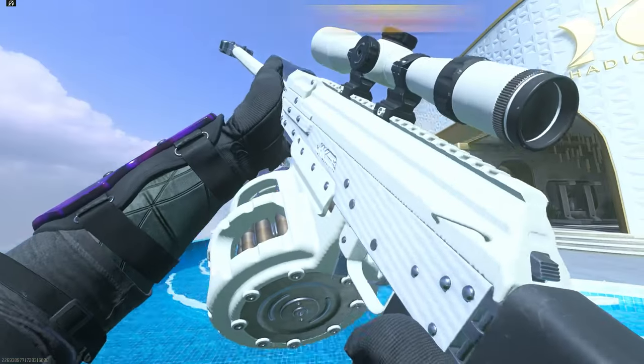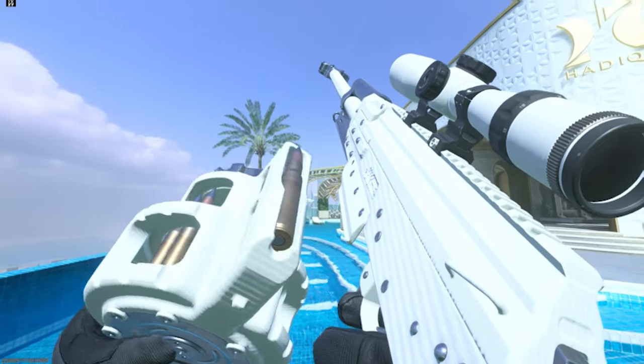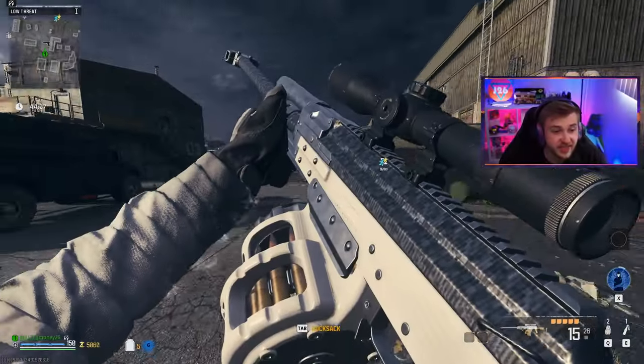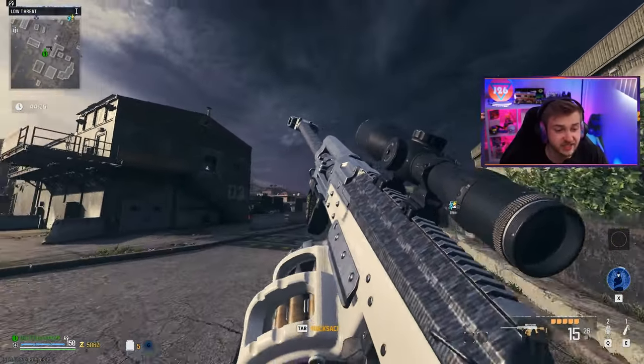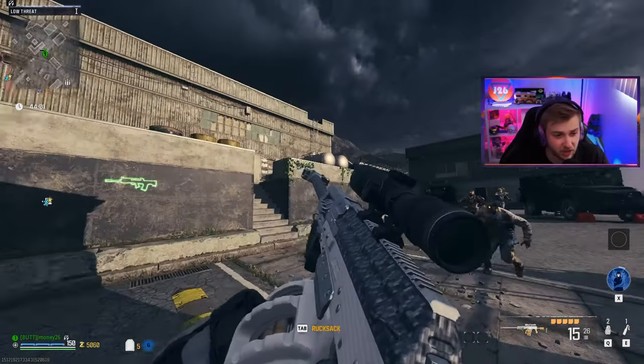On this episode of Pimp My Gun, we'll be trying out the Mag of Holding on the Jack Cataclysm 50 Cal Conversion Kit for the RPK. Let's go test it out. This thing is thick — just look at the size of the bullets going into it. They were not kidding when they said this is a 50 Cal Conversion Kit.